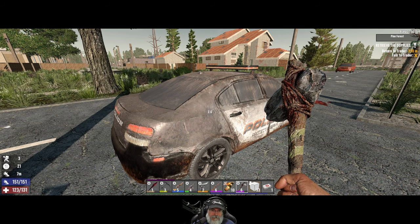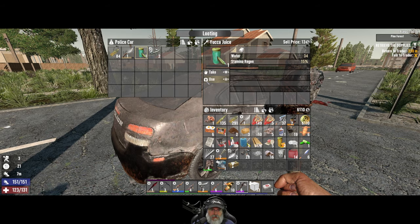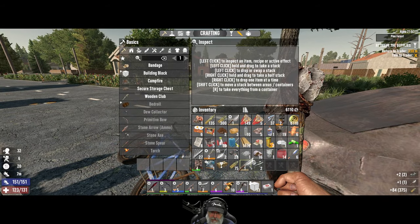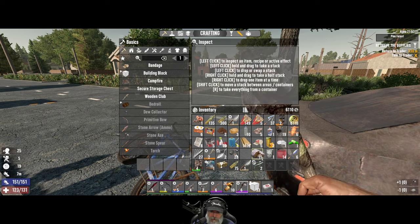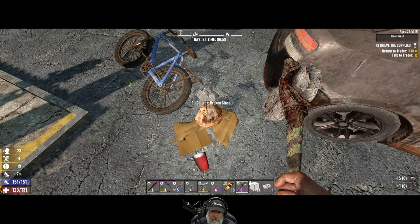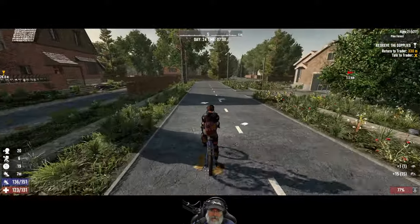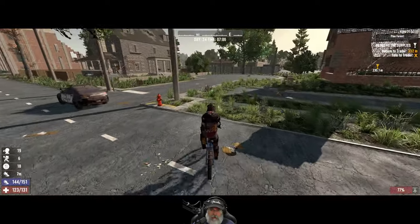On the first try, what do you know? Are we thirsty at all? A little bit. Let's drink this. We'll take all these. Is this knife better than the one we have? It is not. Let's repair this. Rekt might buy 15 stones, maybe. We are going back over this way. I'll meet you over at Rex.